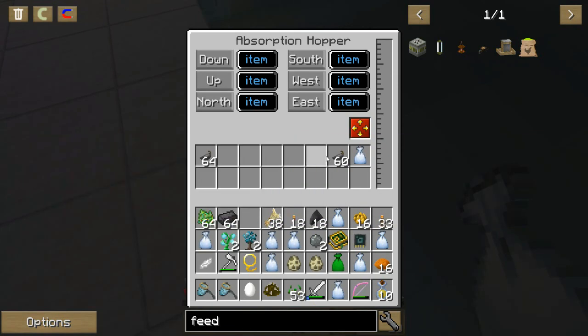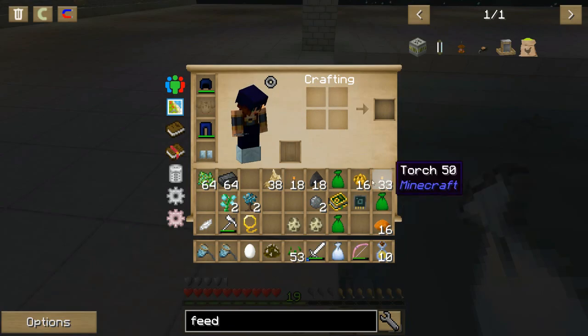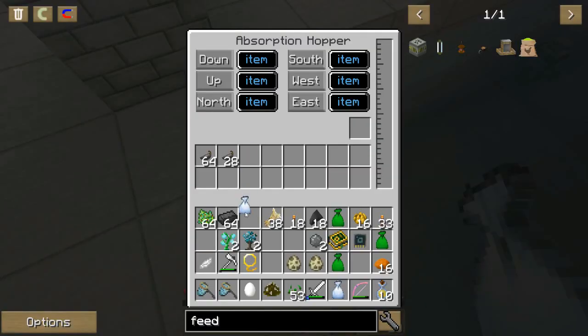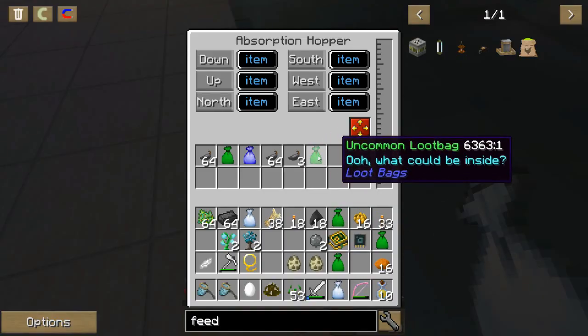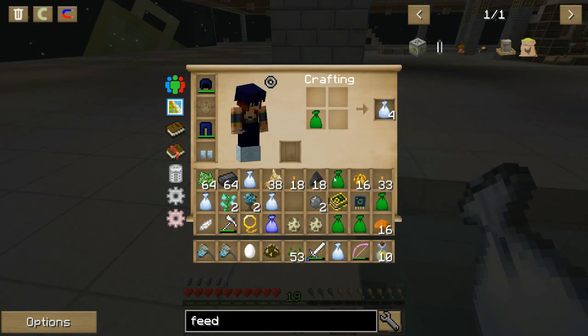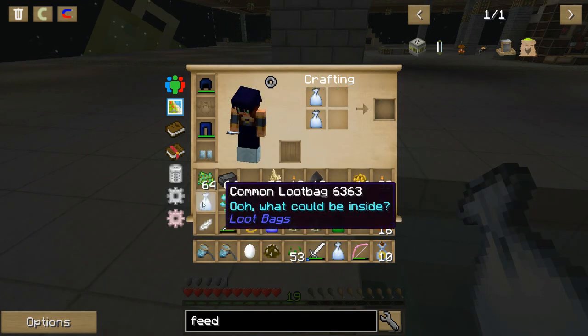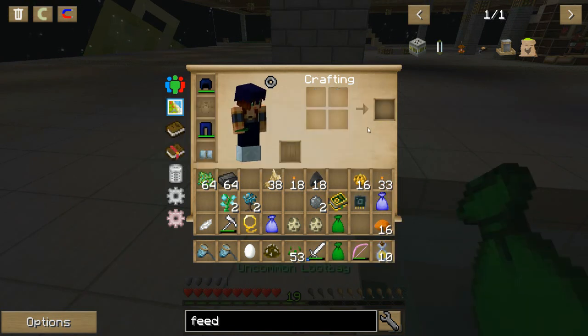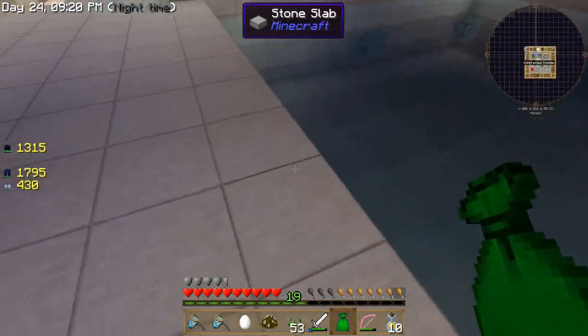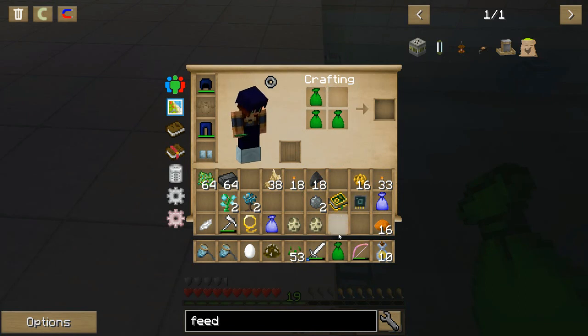I am getting so many loot bags it is ridiculous. Instead of just opening all of these lower-tiered ones and driving myself crazy, I've just been combining them — I thought that would be much more efficient. All right, check that out — some really good loot. I wonder if I could put these through a compressor — I bet I could, I'm gonna have to try that.